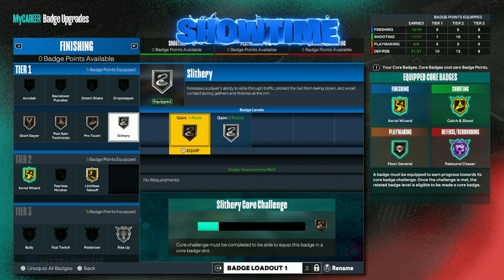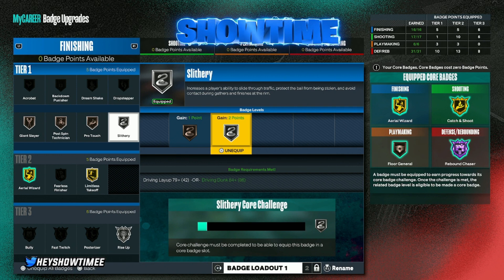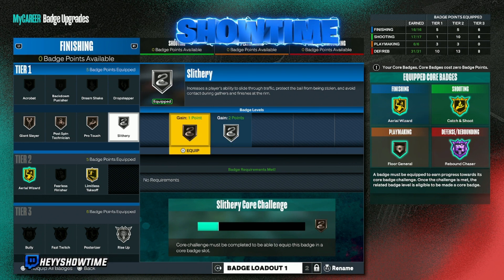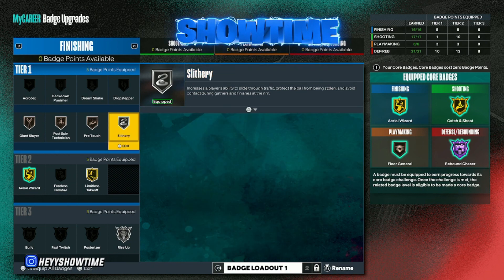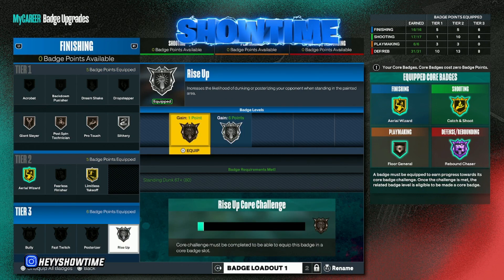The Finisher badge is a really good badge. The only reason it hasn't cored fast is because I'm more of a corner player — I'm not really in the lane too much. I haven't played many stage games yet, and in my career I'm literally just catching lobs, so it hasn't been triggered much. Silver Finisher is a really good badge.